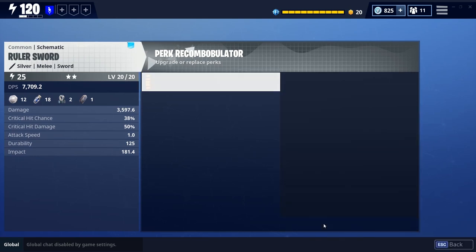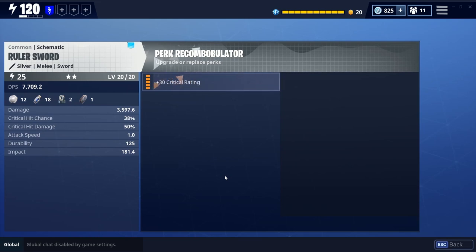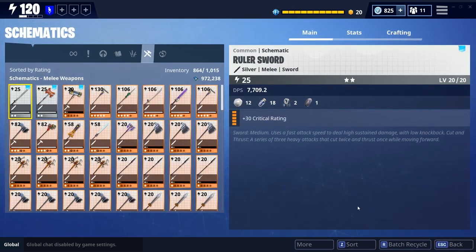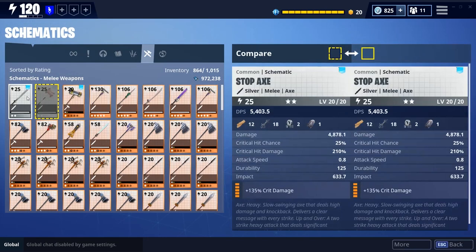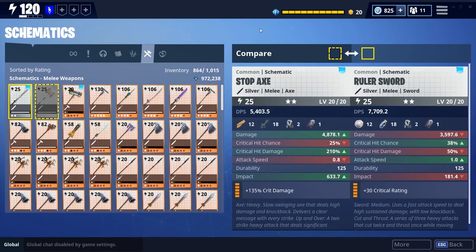As you can see: 38 crit hit chance, 50 crit damage — so not as impressive as the stop axe, but here we really have them so that we can compare these two mighty weapons, the stop axe and the ruler sword. Both max level, fully perked up — crazy insane grey weapons that absolutely needed to be tested out in battle so we can see a little bit of what we have. Higher damage on the stop axe — it looks better.